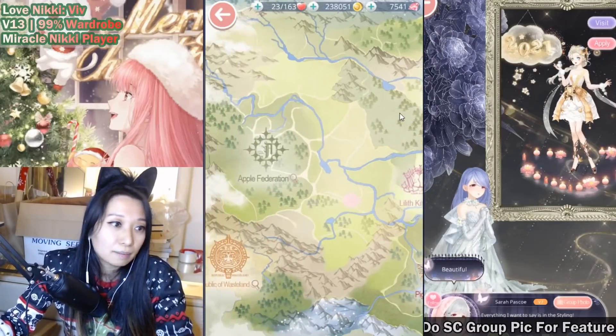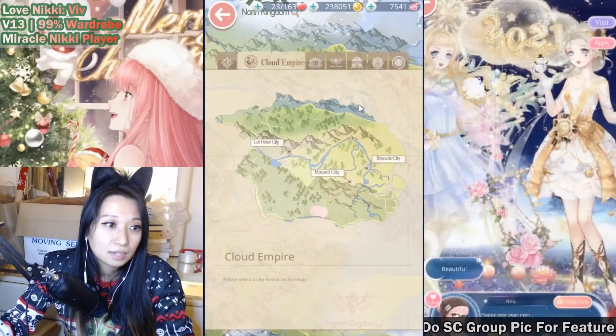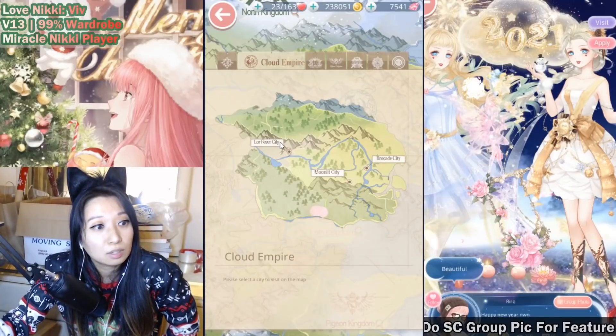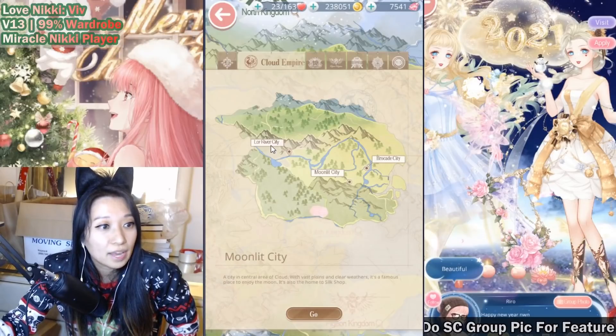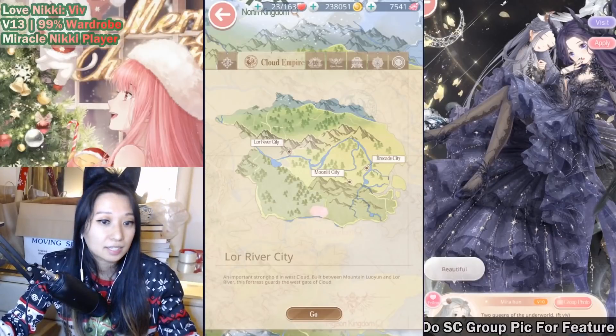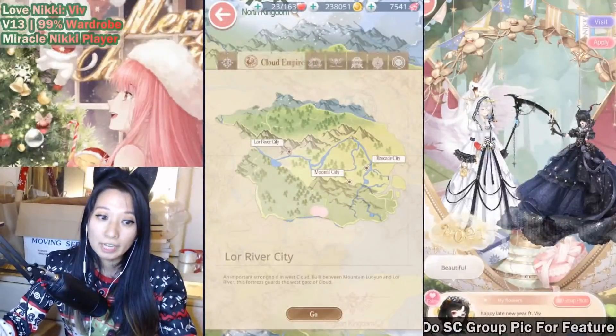So I'm just going to click on Cloud, and it's going to show you different kinds of cities — Lord River City, Moonlit City, or Brocade City. Which one do you want to go in? Each of these cities have different backgrounds that you could get, but it doesn't show you which background — but that is going to change in the future.